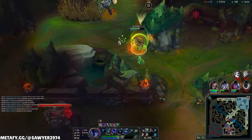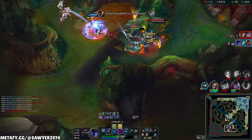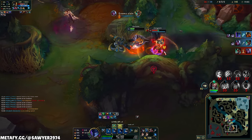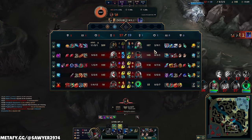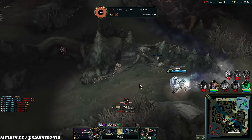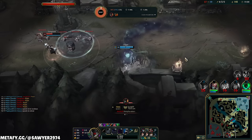Q — wait for GP barrels. W, Stridebreaker, auto, auto, auto — hit the barrel! E, auto, auto, auto, Q, smack smack smack smack — hit the barrel! If you don't hit the barrel, you eat the crit and his passive — that's like 900 damage. Dealing with a lot of true damage here.